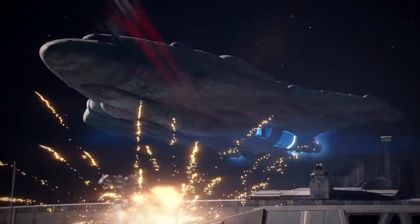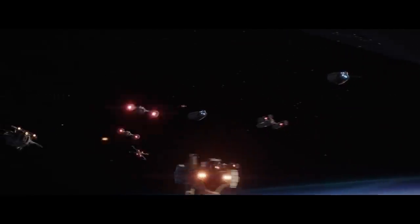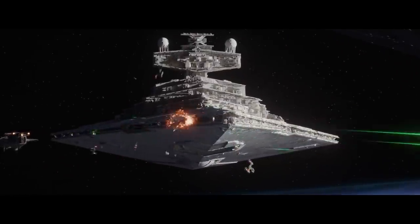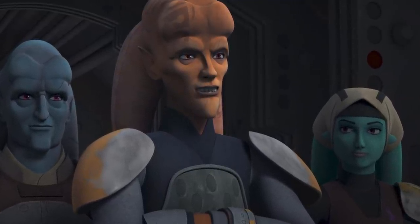In the early days of the Rebellion, when the Rebels didn't even have access to any MC-80 cruisers, their fleet almost always attempted to run when an Imperial-class Star Destroyer showed up. It was basically suicidal for any Rebel ship to try to go toe-to-toe with the Star Destroyer and exchange broadsides. But somewhere around 14 years before the Battle of Yavin and before the Battle of Scarif, an ambitious group of Twi'leks on Ryloth, led by Cham Syndulla, attempted the impossible.